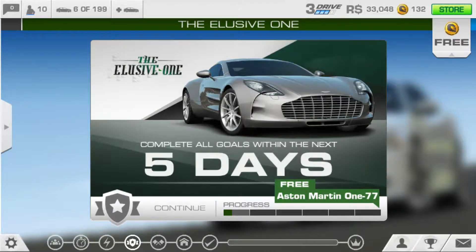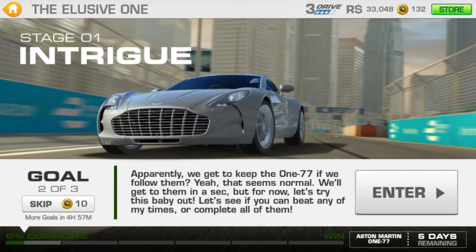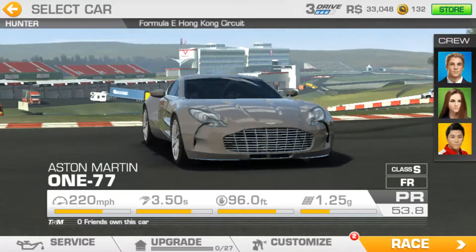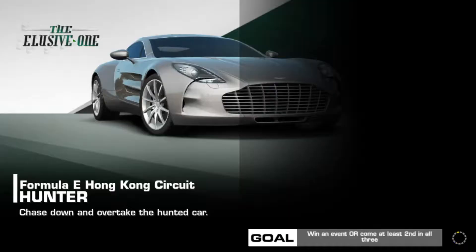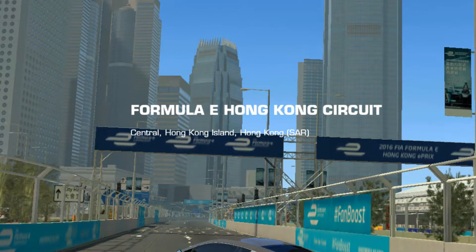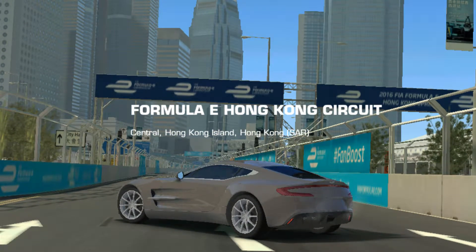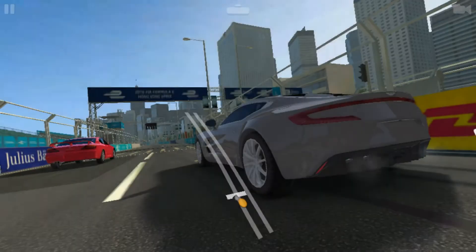What's up guys, today we're going to play Real Racing 3 part 90. In part 90 we have the elusive one with the Aston Martin 177, and I think I choose the Hunter for the second out of three in stage one. The goal is to win an event or come at least second in all three. We're in Hong Kong circuit — that's where the Formula E was.